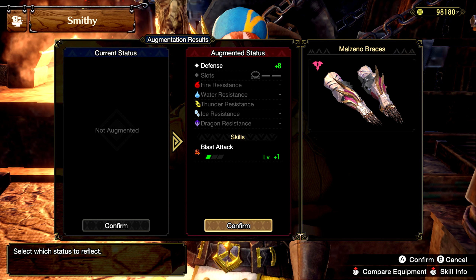Capcom recently shared a sneak peek at the new Curious crafting system, which will be utilising new materials added in the same update. From the looks of the screenshot we received, it seems we will be able to add little upgrades to armour pieces — upgrades such as increased defence and increasing the level of a skill already on the armour piece, or potentially even just adding any skill in the skill line-up depending on what materials we're using.